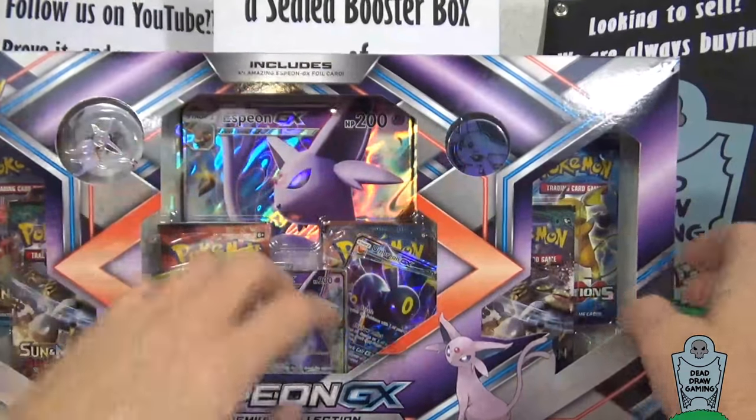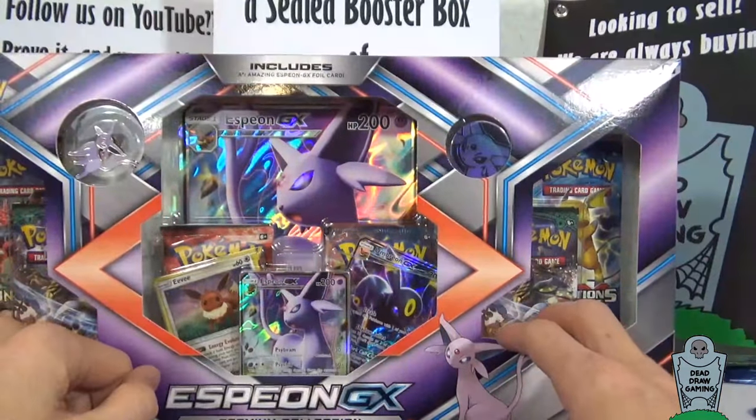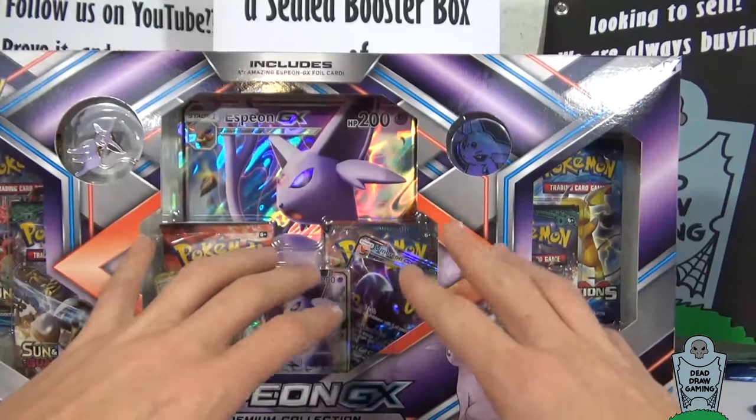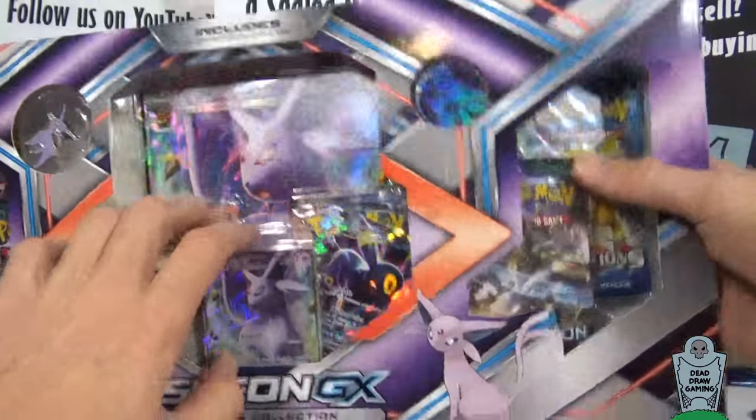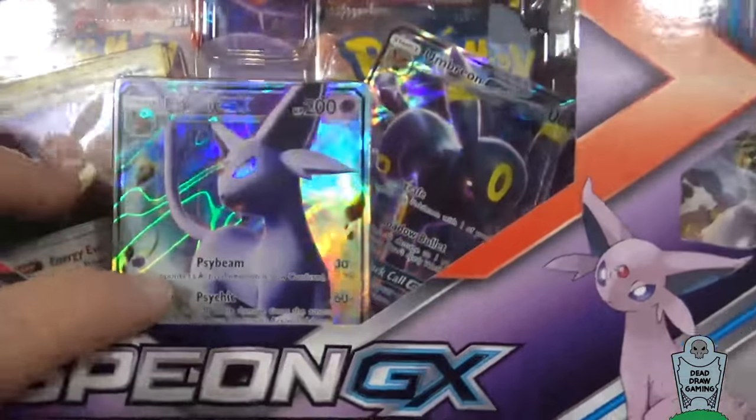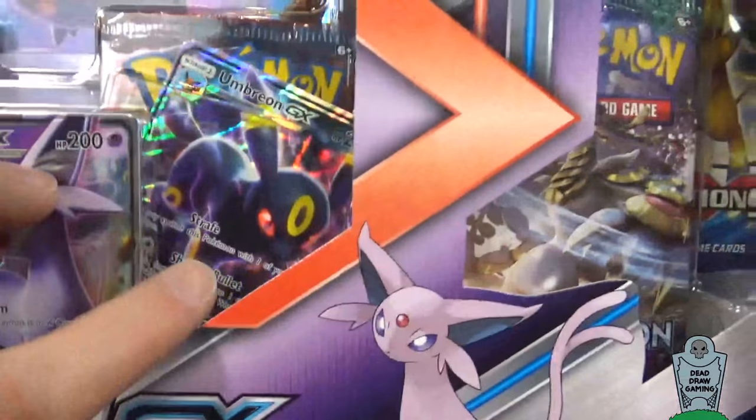It's got a couple of Sun and Moon Guardians Rising packs, a Sun and Moon base pack, an Evolutions pack, and also a Breakthrough and Steam Siege. It does come with an Espeon GX and an Umbreon GX promo card as well as the Jumbo Espeon GX.